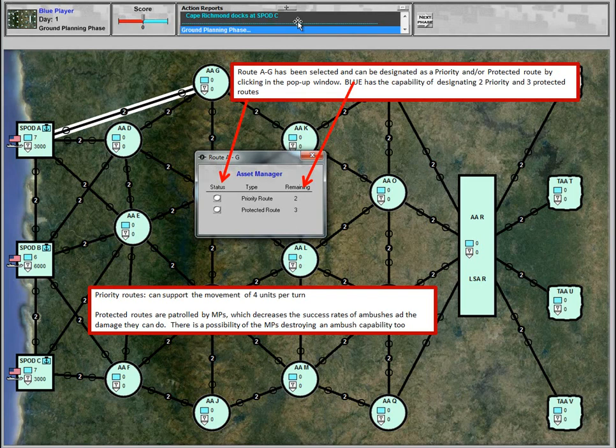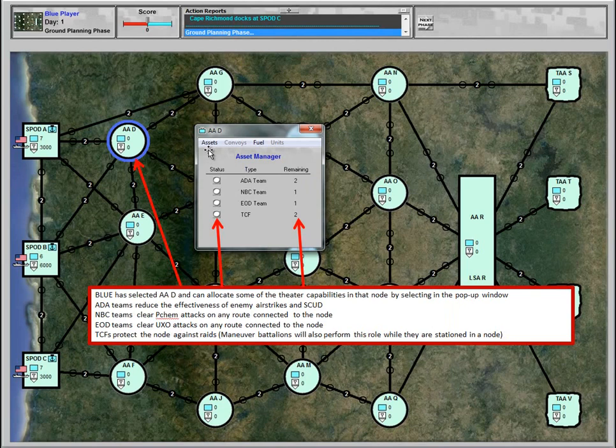In the action reports there's a listing of information messages as tasks are completed, which you can expand for a more extensive list. When done with planning, click the Next Phase button — until that point you can adjust your movement and asset allocation plan. Early in the game there are limited priority routes, protected routes, and transportation points; as more capabilities are brought into theater the numbers expand. When clicking the asset manager I can allocate Blue Force capabilities — selecting assembly area D, for example, I can see two air defense artillery teams, an NBC team, an EOD team, and a tactical combat force available to assign to each node.